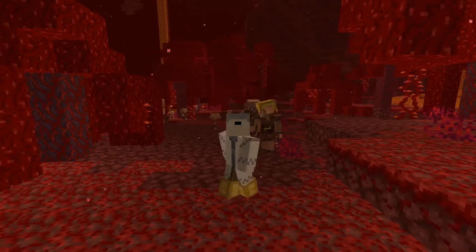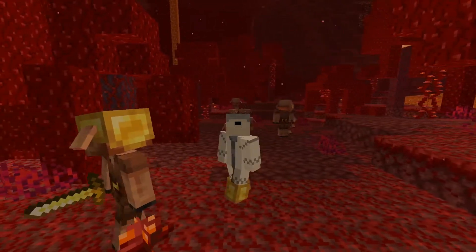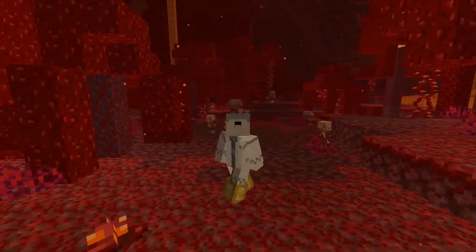Piglins are one of the new mobs introduced in the 1.16 update. They spawn at a light level under 11 with 8 hearts. They usually have a crossbow, a golden sword, or a piece of golden armor with them.